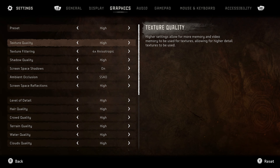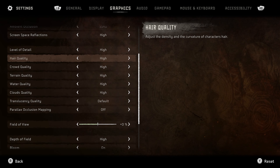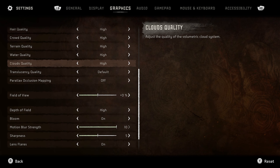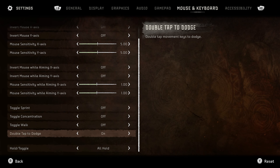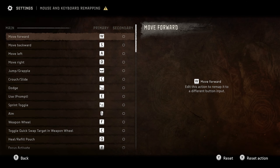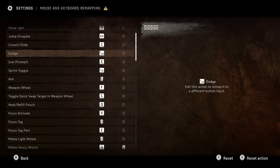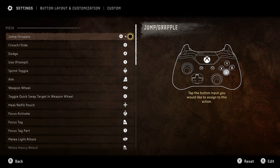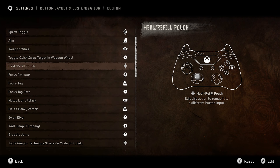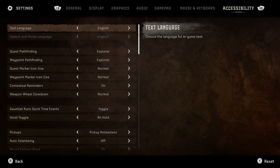You've got full graphical settings, so with PC you can change and tailor things to how your PC works. I just kept it on the default I had when I started the game. You can also change the gamepad and mouse-and-keyboard button layouts — a lot of PC games only allow keyboard remapping, but with this you can actually change the entire controller button layout to exactly what you want. It shows there's been a lot of work put into this port, which is really good to see.